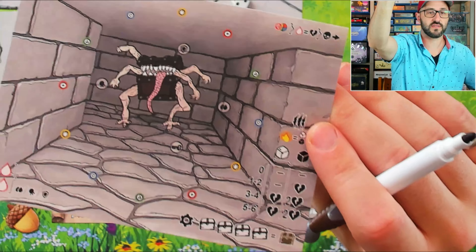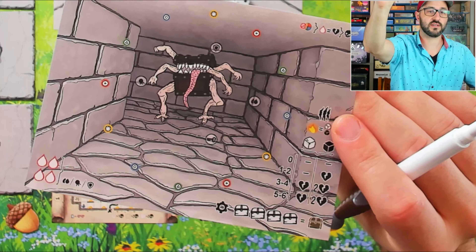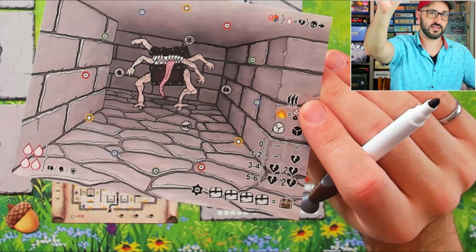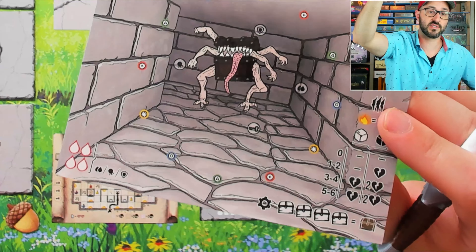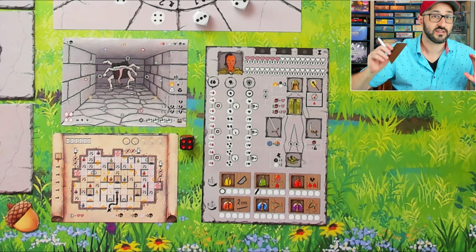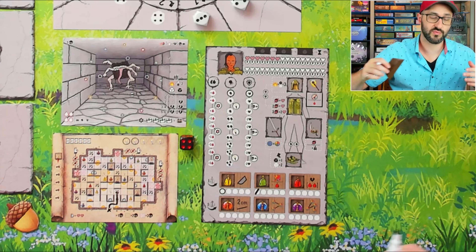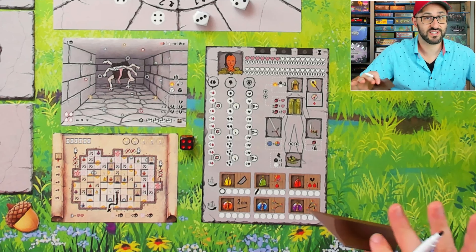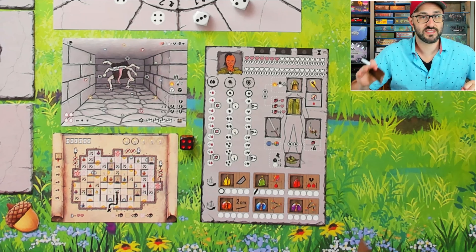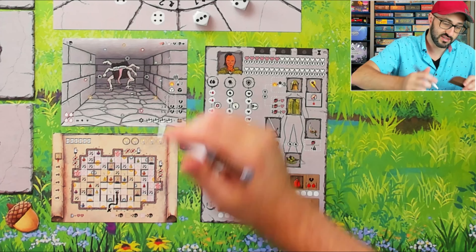Now that I've completed my movement I can go into the attack phase. Since I drafted a die from a space with a green triangle, this allows me to potentially land a blow on the enemy by drawing a line starting at any of the green triangles. I can connect to any other icon I want, but to deal damage the line needs to cross over the enemy's body. You're not allowed to check with your ruler beforehand - you just have to use your eyes and best judgment, and once you commit you have to stick with it.